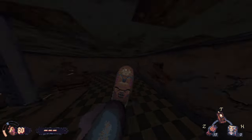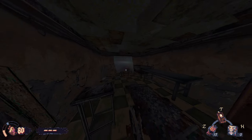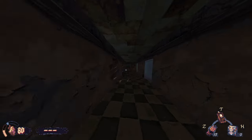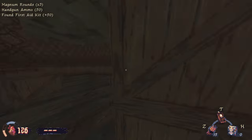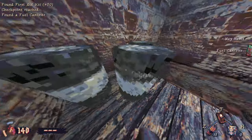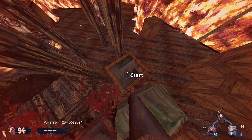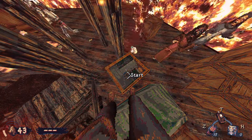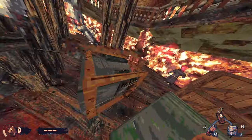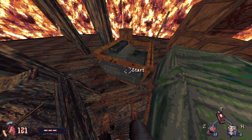Now that we're in the Asylum, we just want to make it through the level like we have been — not hitting any of the cultists and avoiding taking as much damage as possible. We're going to stop over here and get the ballistic armor and the first aid. Then we're going to jump up here to get the remains. Now we just make it through the rest of the level and get the fuel canister. Then drop down here, start the generator, flip the switch, and take the lift down.